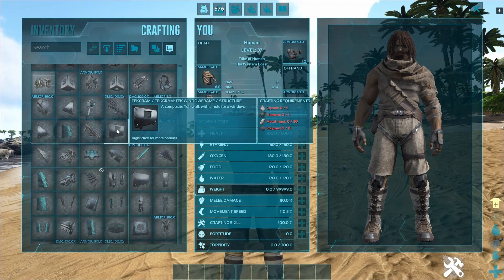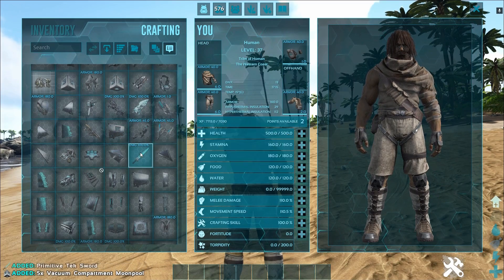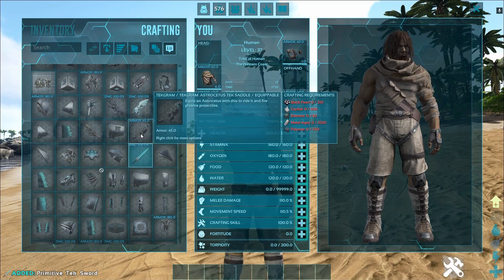Proof of course is that you can open the inventory, click here, and everything has come here. And you can craft it. I haven't used these things and I don't know what all of them are, so I can't check everything.